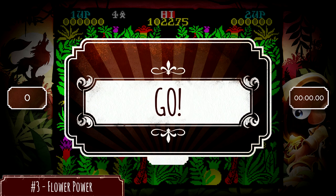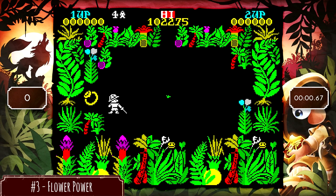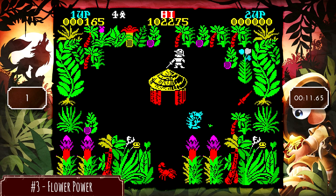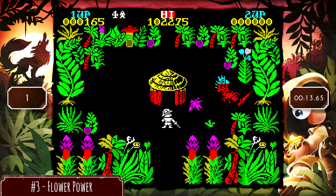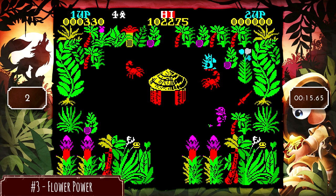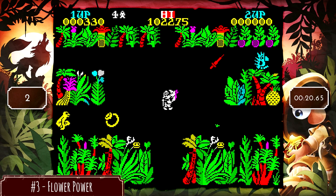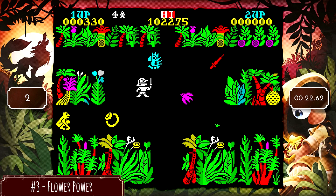Next up is Flower Power. This one you need to collect three different colored flowers without taking any damage. You're invincible as long as you have the effect of a flower, so use that to your advantage. Just kind of hang out once you collect your flower — just hang out for a little bit.